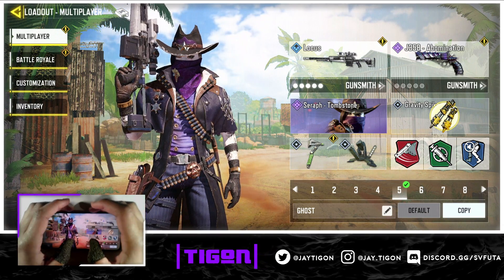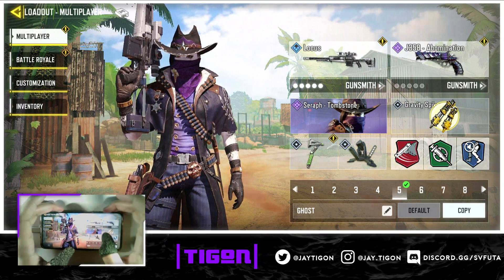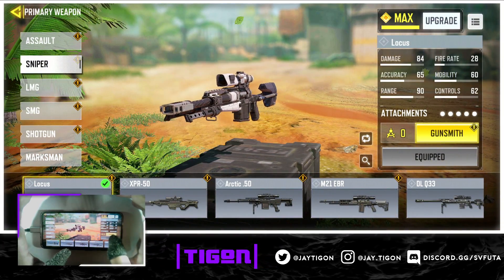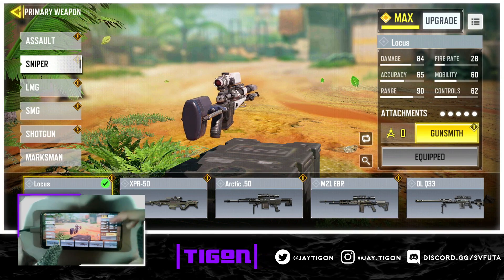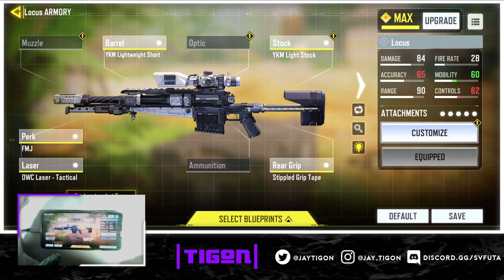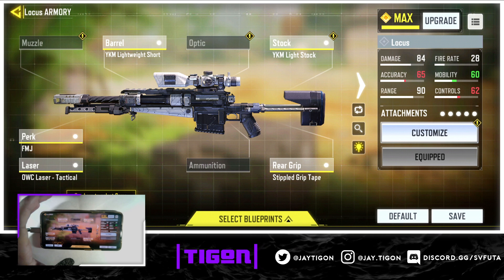We're starting with the Locust because I already made a DLQ33 video. This is how you get the fastest Locust for the new season — you want the fastest sniper, at least for quick scoping. Everything else, the ARs, they're going to be insane because of all their attachments, so you cannot have a slow sniper or you'll get destroyed. I'm actually happy they buffed the Locust — with this class it feels faster than last season.